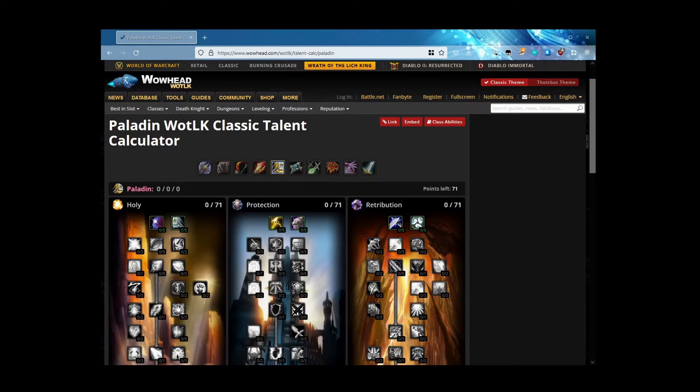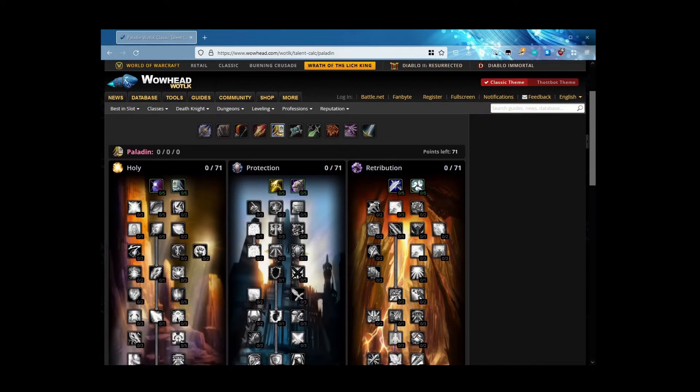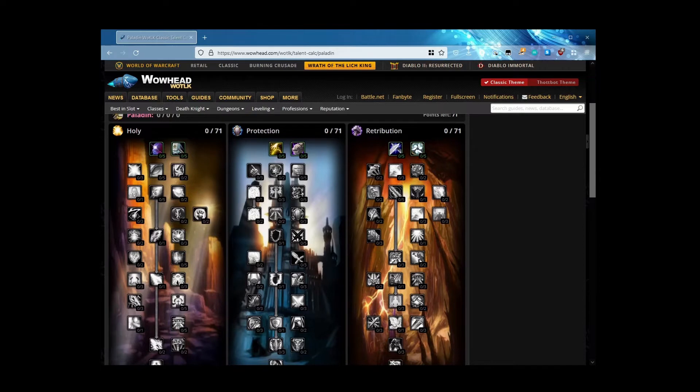I am using the WoWhead Wrath of the Lich King Classic talent calculator. First thing to note is that we will not have 71 points to start with — we will only have 61 points because you will only be level 70 at the start of Wrath.